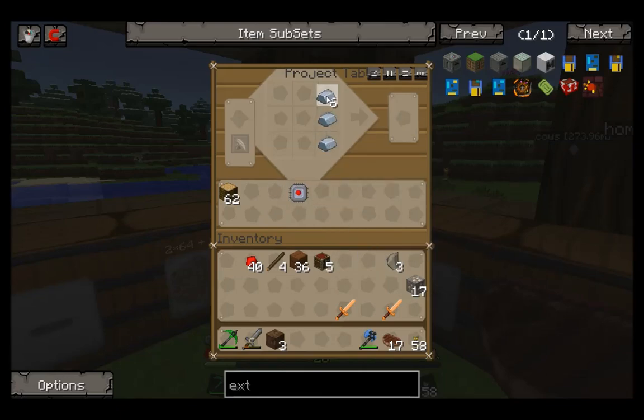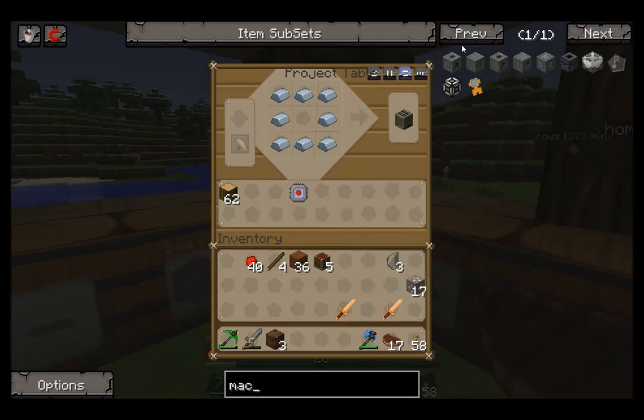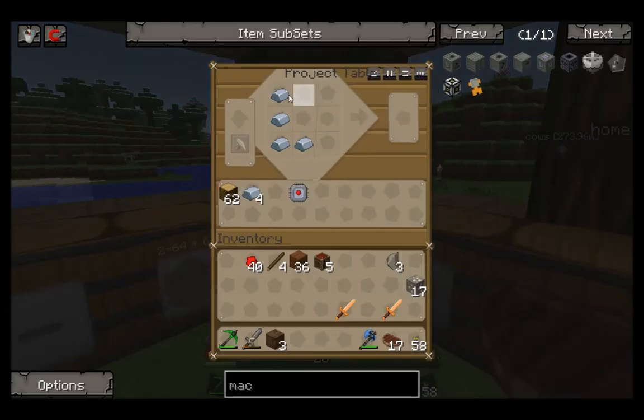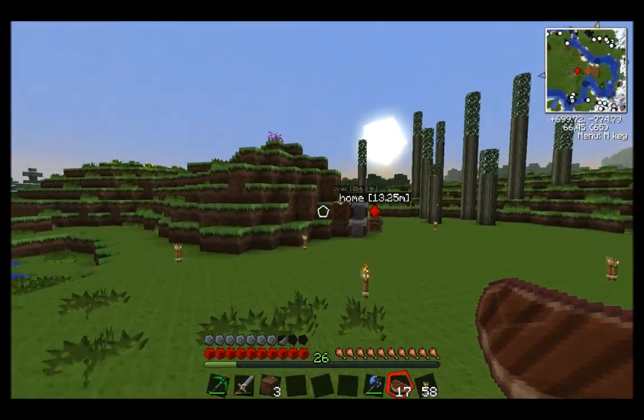We're going to need an iron... Macerator. What have I done wrong? It was this I need to make. Oh, it's all refined iron — that's why. My mistake.